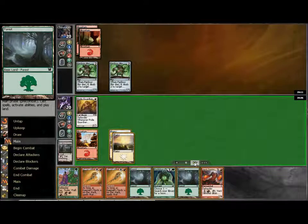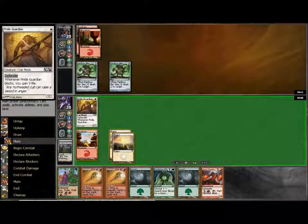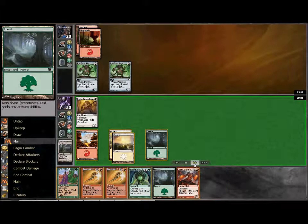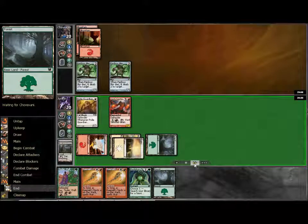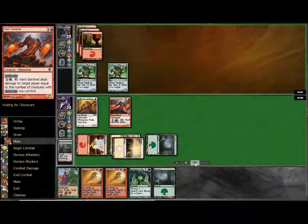My opponent is stalled out. He could have attacked through there to get 1 damage through, but if he had, I would go up 3 life from blocking one of those — so nothing good for him there. I drew into a Vent Sentinel, which is fantastic. I put this forest out and now I am able to get that in on turn 4, which is your absolutely ideal play. You can get it a little sooner, but getting it in turn 4 at the very latest is fantastic.